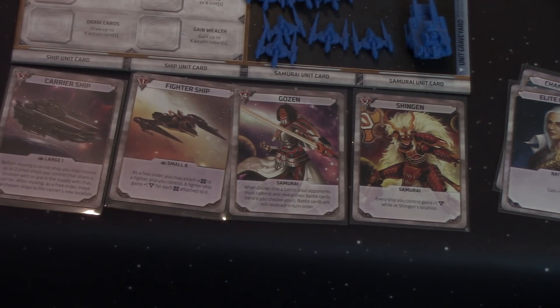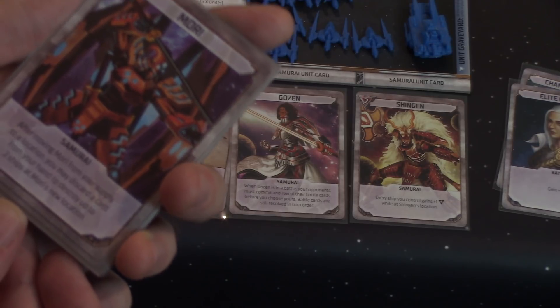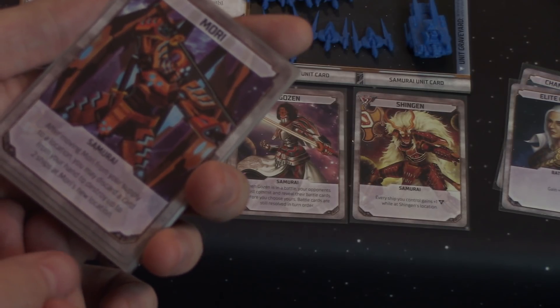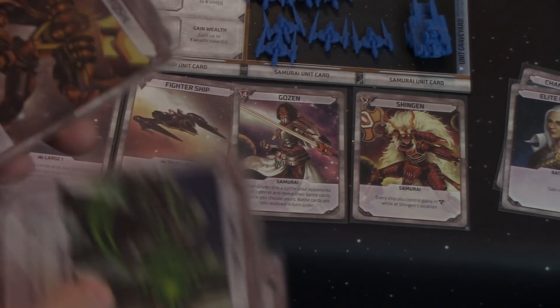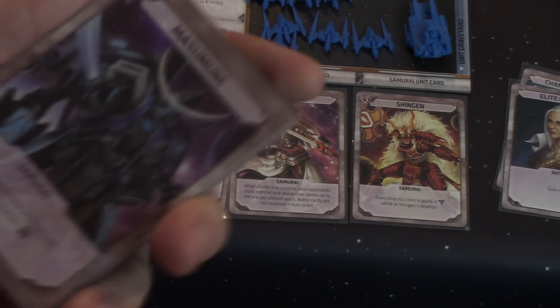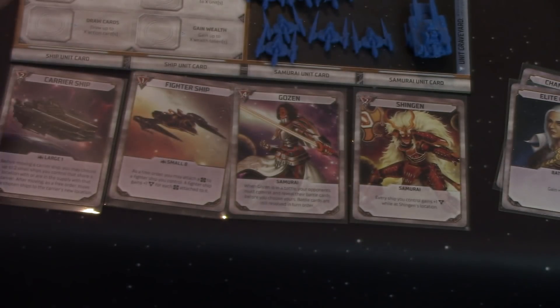We have Gozen over here, who is a strength of four. Gozen says: while Gozen is in a battle, your opponents must commit and reveal their battle cards before you choose yours. It's a tactical advantage — you get to see the poker hand of your opponent before they do. We have Mori, who is strength three. After moving Mori from your supply to a location, you may discard a card from your hand or destroy up to two ships at Mori's new location. And there's Masamun, who is the strongest at strength six, but whenever you move him, you must spend one wealth, so he's expensive to fly around but extremely strong.